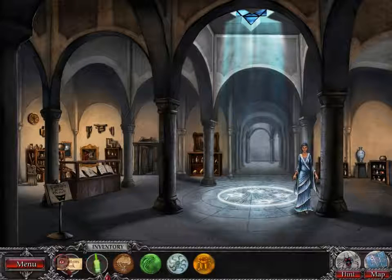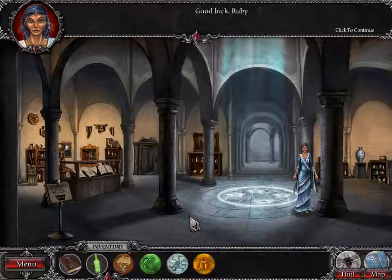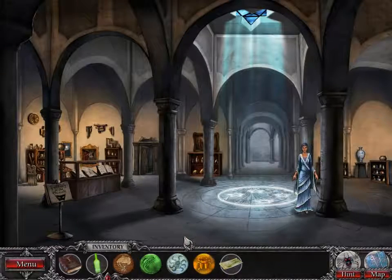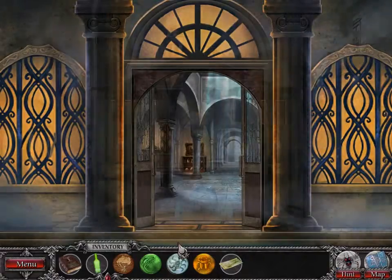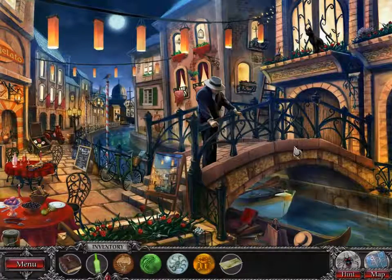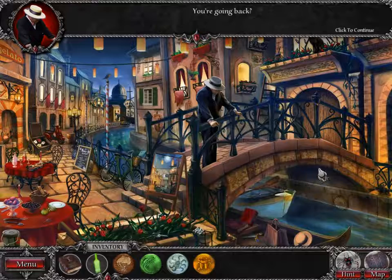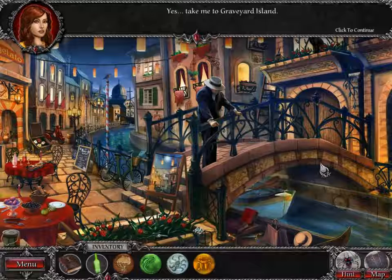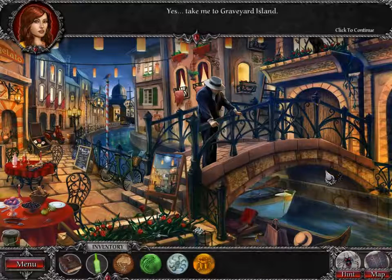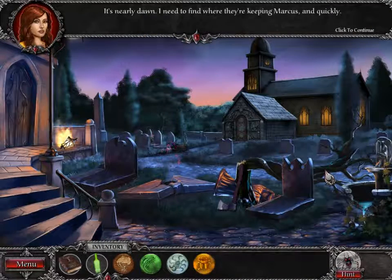What am I supposed to be ready for? You are ready now. Take this ticket and give it to the gondolier at the canal. One more thing — good luck, Ruby. I mean, what else was I supposed to be waiting for? I really want the docks to be to the left, but they're not. You're going back? No, I'm just giving you a ticket for a place I just don't feel like going — just for fun. Take me to Graveyard Island. Whoa, it's nearly dawn. I need to find where they're keeping Marcus, and quickly.